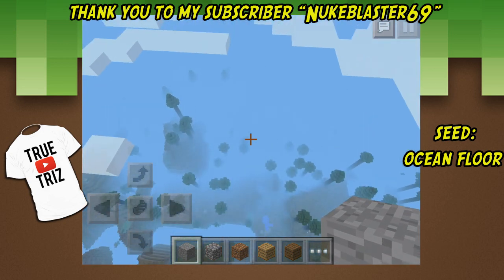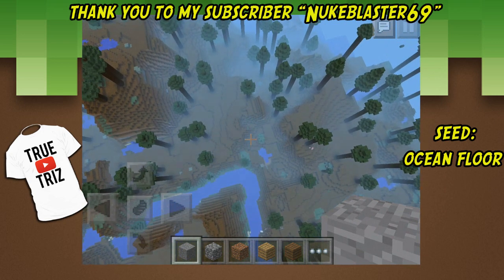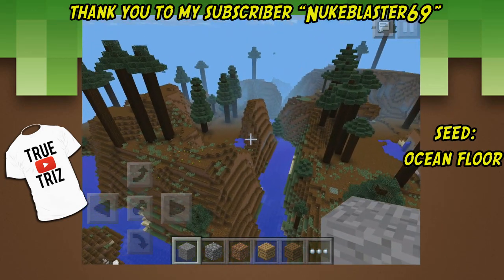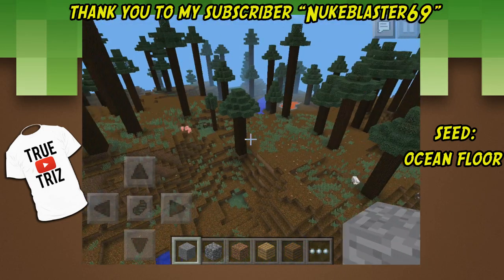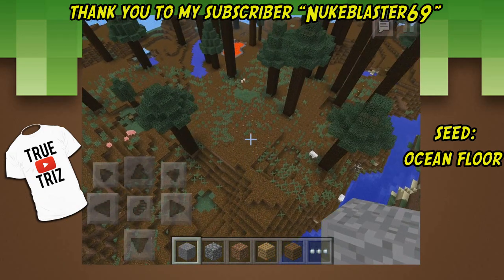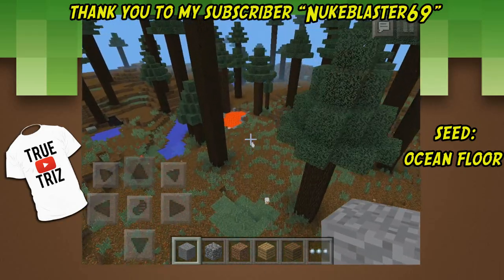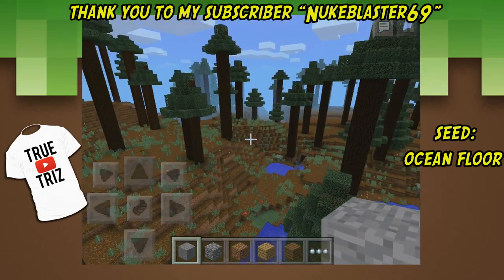You guys can see the regular world emerging. Even when you float back down to the surface it's still a really cool scene — look at the texture. There's lava right here, you can get some iron and lava buckets. This is like a perfect seed for starting out.